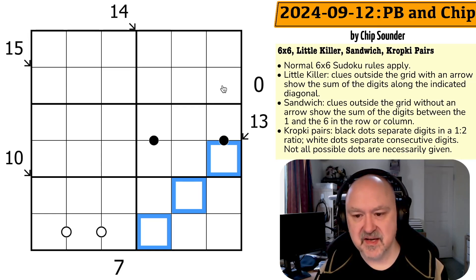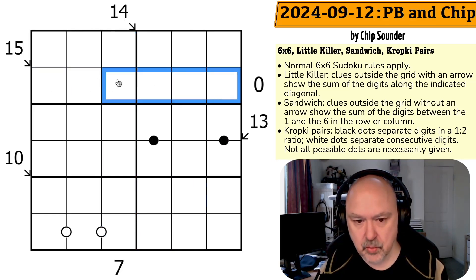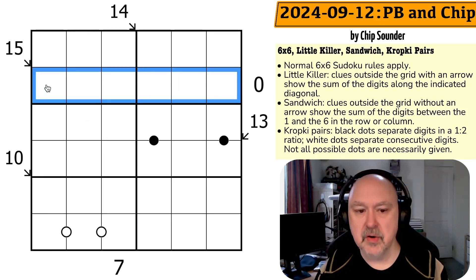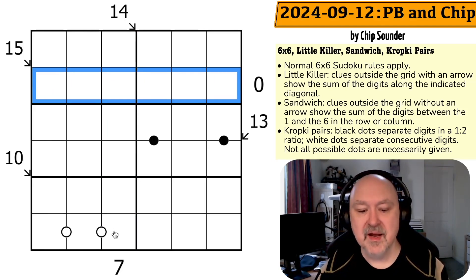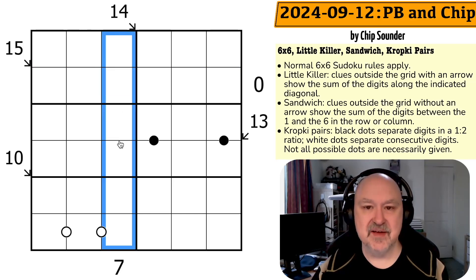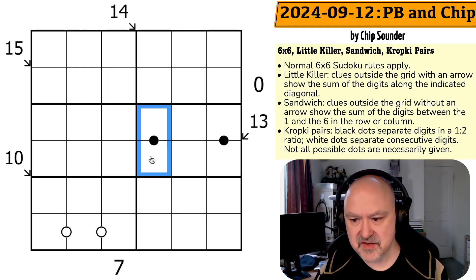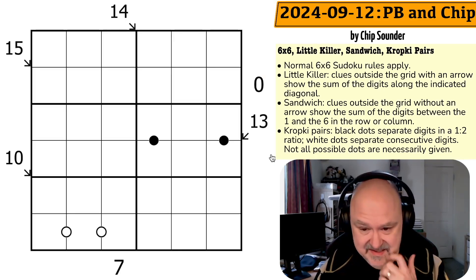Sandwich clues: the 0 and the 7 clue tell us that in this row and column, the digits between the 1 and the 6 will sum to the indicated total. So in this row the digits between 1 and 6 sum to 0, and in this column they sum to 7. Then we've got kropki pairs: black dots separate digits in a 1-to-2 ratio, white dots separate consecutive digits. Not all possible dots are necessarily given. I'm going to restart the puzzle to restart my timer.